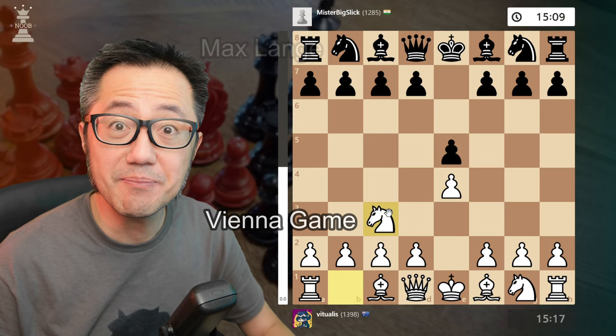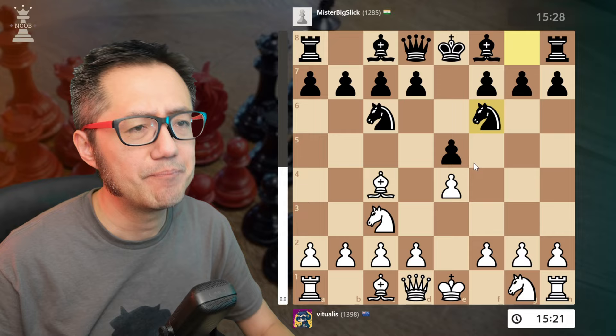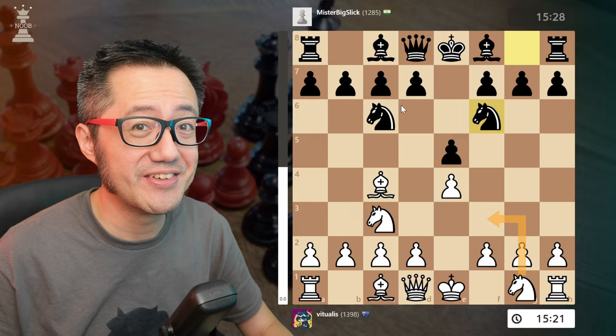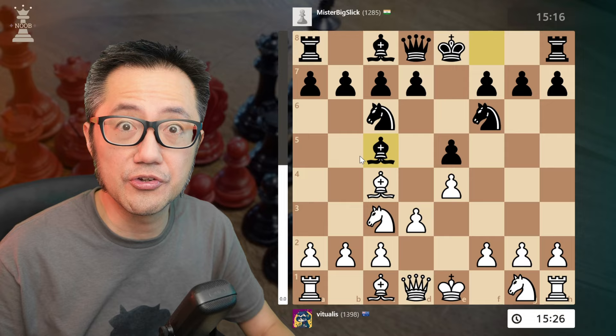I've got the white pieces: e4, e5, Knight c3 — the Vienna — and Knight f6, the Max Lang Defense. Now Bishop out, and here the opponent plays a two Knights approach, basically inviting you to play the four Knights Italian. With the Max Lang Defense you very often get closed positions, quite positional and very defensive. Historically I didn't really like playing against it. So here I don't play the Italian — I play D3. Here we go Bishop, super solid.